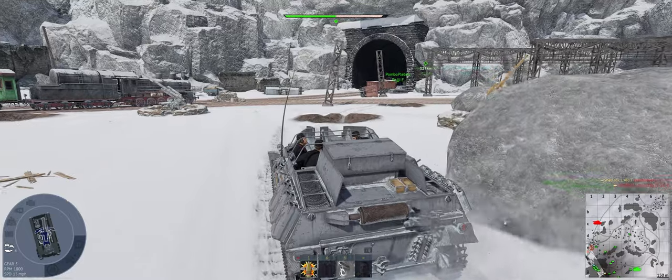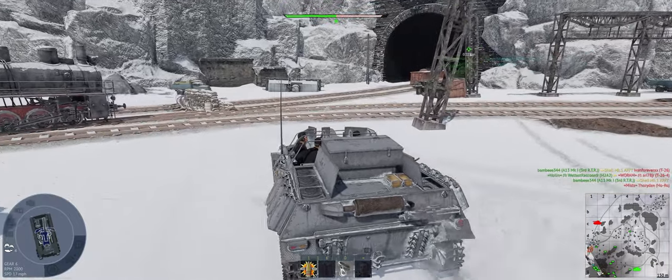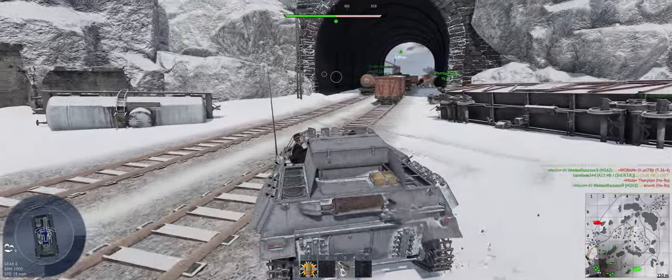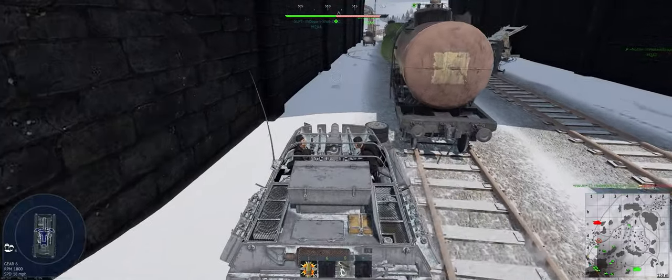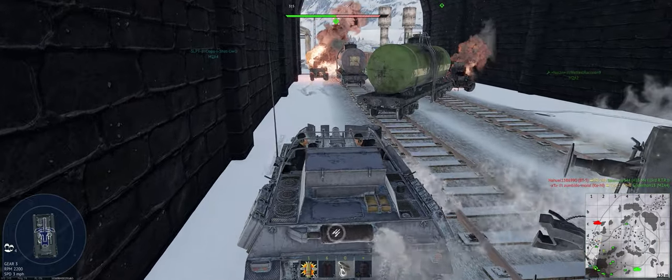Alright, our team is pushing through the tunnel — that's great. I'm going to go join them, see if we can get some shots at enemies coming out of spawn. What's the gun depression on this? Not good, but it'll work. Where did that shot come from — maybe the right?